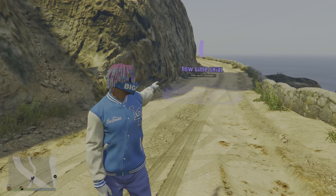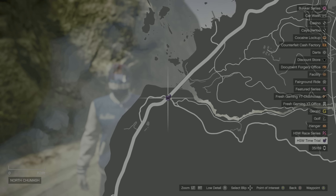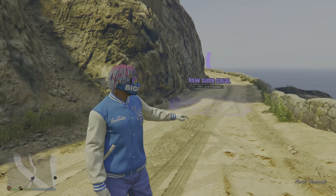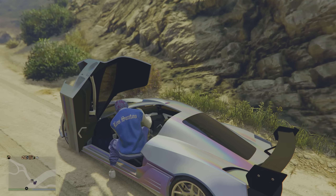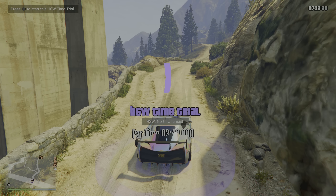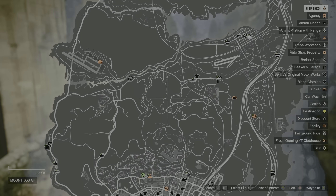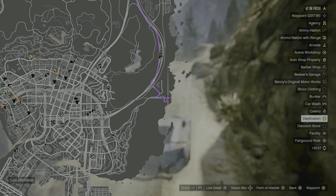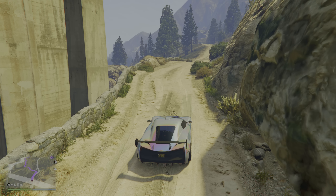That brings us to the next money method — the HSW Time Trial for this week. If you don't know where it's located, here's the exact location. Come over to this exact spot, and once you're there you're going to want to go underneath the bridge — it's not on top of the bridge, it's underneath it. Once you're there, make sure you have your fastest HSW vehicle, then come up to the time trial and click right D-pad. Stay still, open up your pause menu, and come all the way over to where the checkpoint is located and mark it, because when you start the time trial you don't have a waypoint to get there.